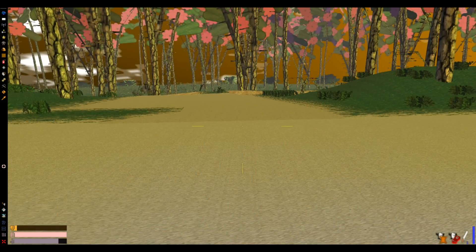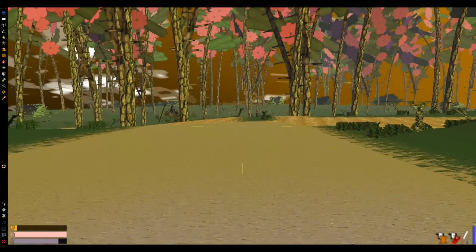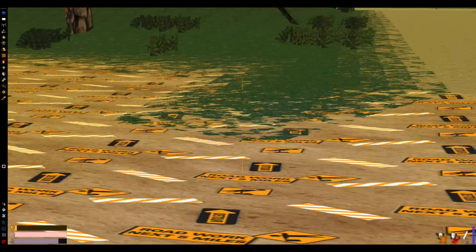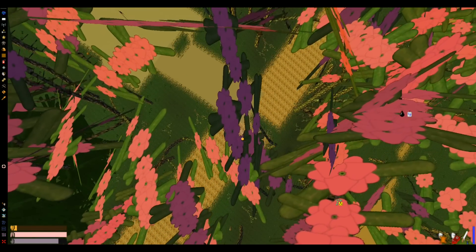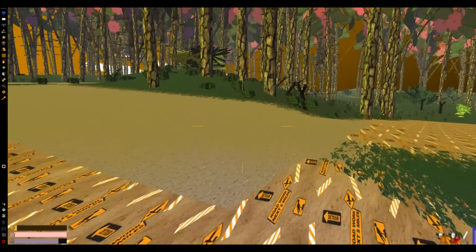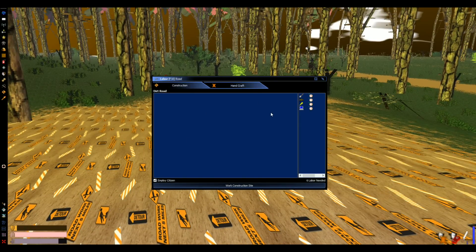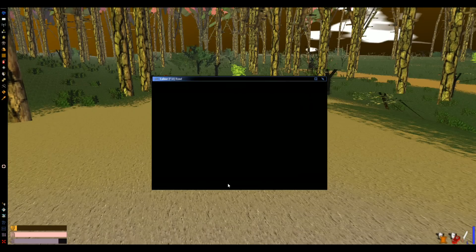All right, I figured it out. I was kind of looking around trying to figure out what the hell was going on, and I ended up zooming in and noticed that these dirt roads we placed were not actually finished — they were under construction. See these are little construction signs here and I didn't notice it because from far up it just looks like a really weird dirt road. I finished one of them right there. I just need to go through and finish the other ones now.